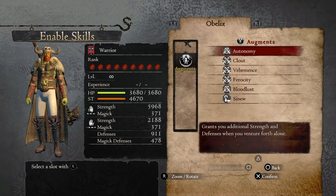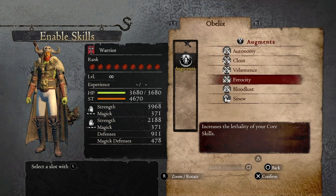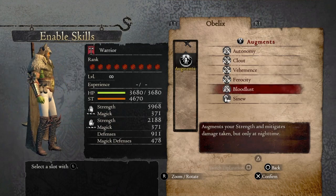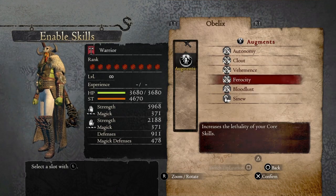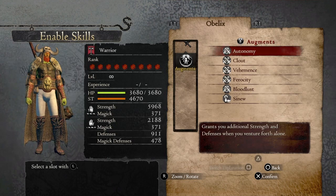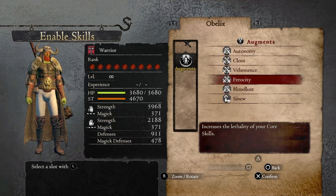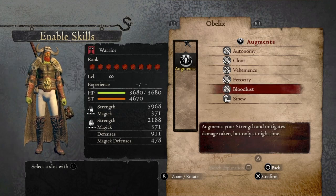For augments, we're using Autonomy, which increases both strength and magic by 20% when traveling alone — meaning no pawns. Clout increases strength by 20%, Vehemence increases strength by 10%, Ferocity increases core skills by 10%, and Bloodlust increases strength and magic by 20% at nighttime. All those augments stack multiplicatively, giving 80% total — which is exactly the cap for any boost, so we already have the maximum strength boost possible.